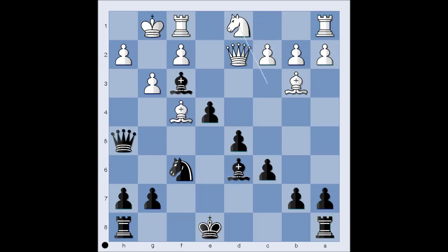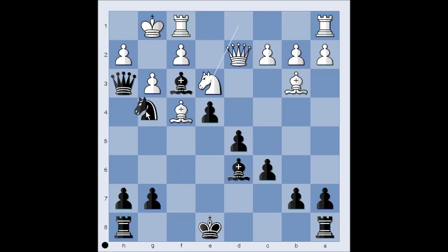White played knight to d1, planning to bring the knight to e3 and to defend g2. Queen to h3, knight to e3. It is black to move. How would you continue in this position if you had the black pieces? Knight to g4 is an excellent move — that was the move played in the game — and white could have resigned in this position. Queen takes pawn on h2 can't be stopped.